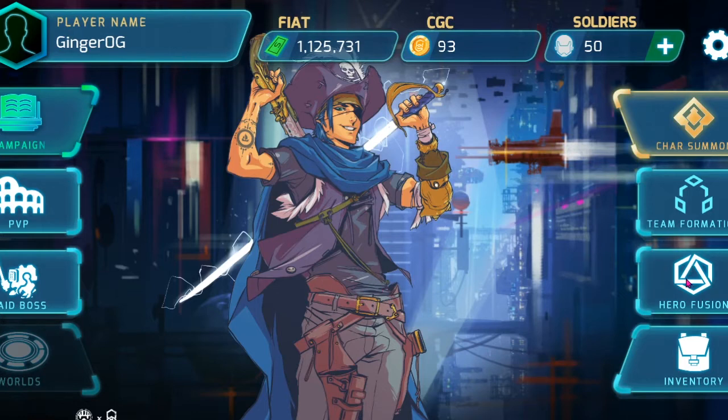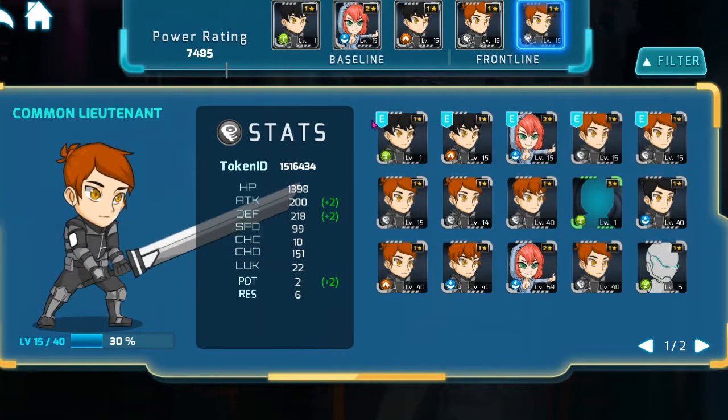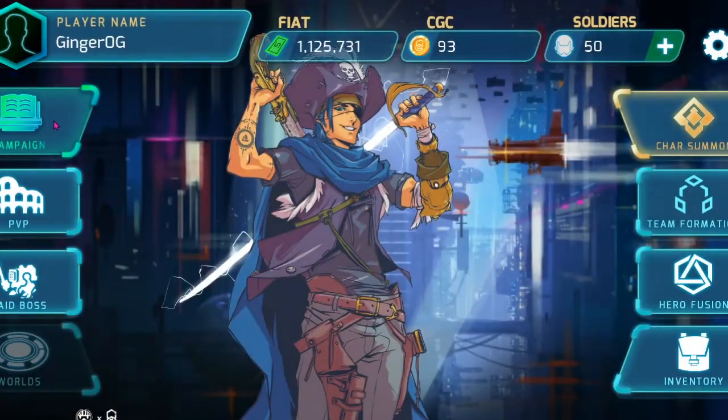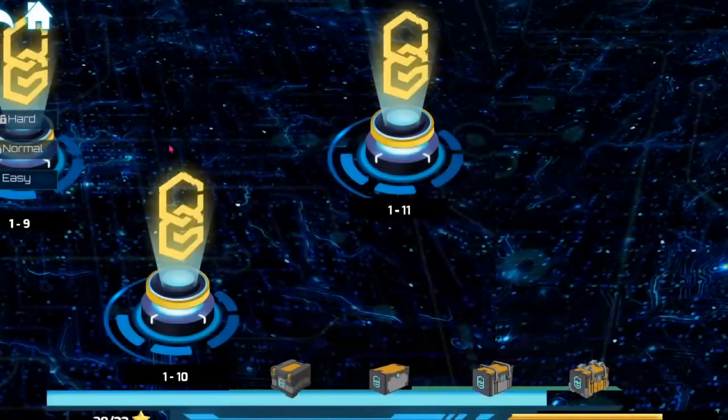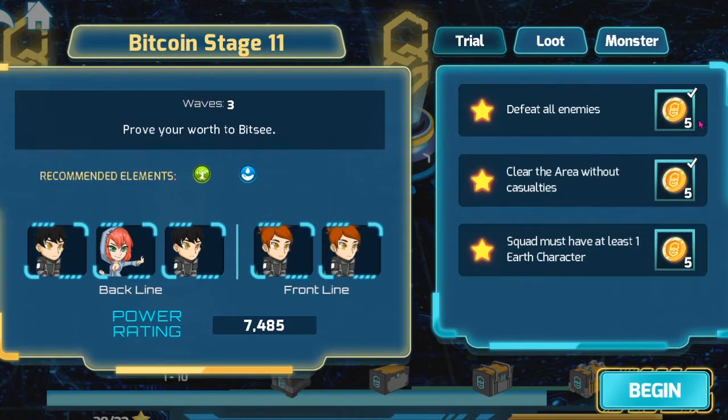Today I'm going to continue leveling up some characters. We will be incorporating the level 1 Earth character that I just received today because there is a quest or a trial that I need to achieve with the Earth character. We go to Bitcoin World and it is on stage 11. Looking at the trial, I have done two already with checks next to them, but I still need this one: squad must have at least one Earth character. Just got that one today — you can see it's highlighted right here. If you don't have the recommended elements, it will be grayed out, so just be mindful of that.